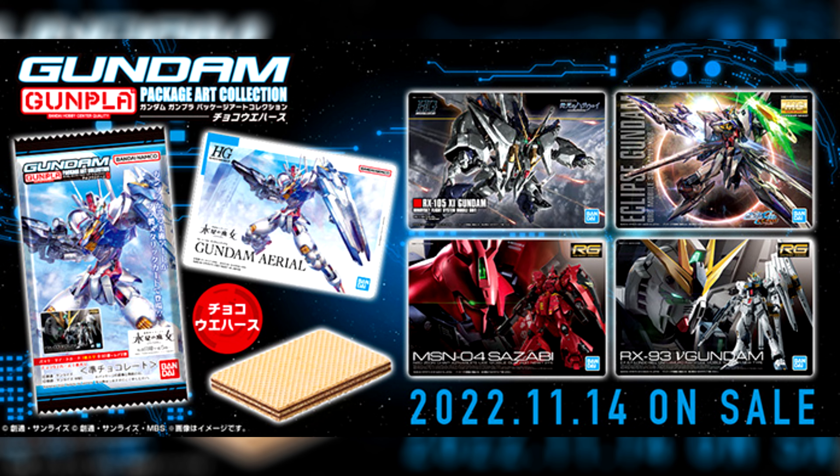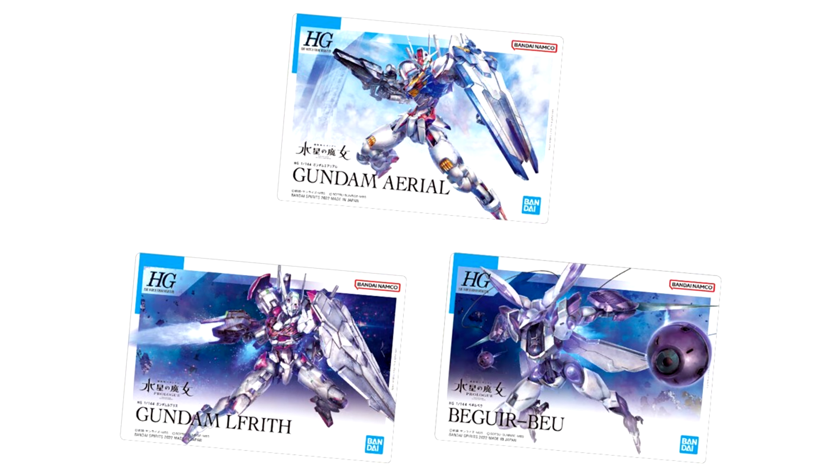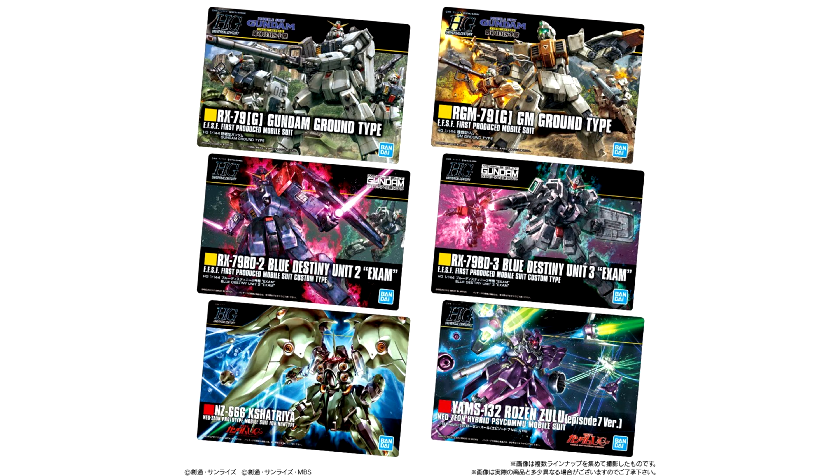One day later, you could gacha for the XSeed Model Zeta Head 2, featuring the more anime-accurate regular Zeta Head Version 2, the Zeta Plus C1, and the Zeta Plus A1 Test Color Version. They go for 500 yen — about 4 US — a spin.